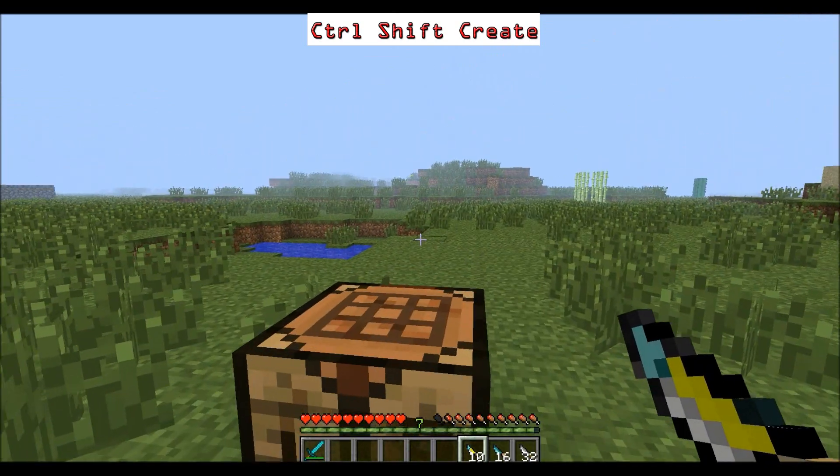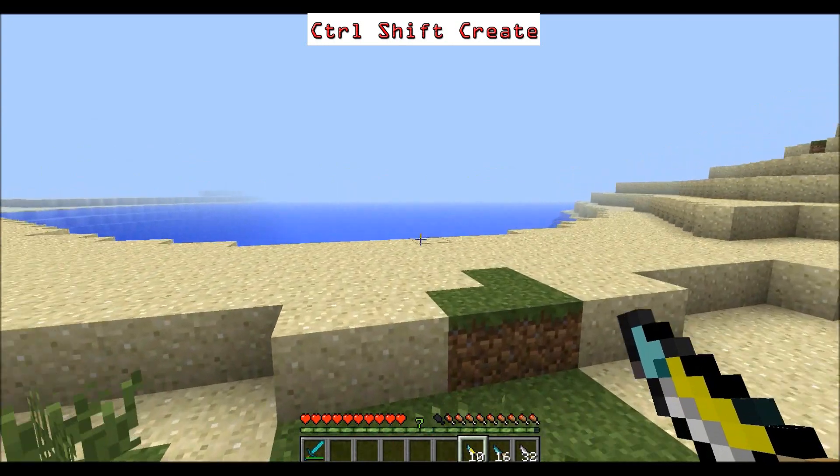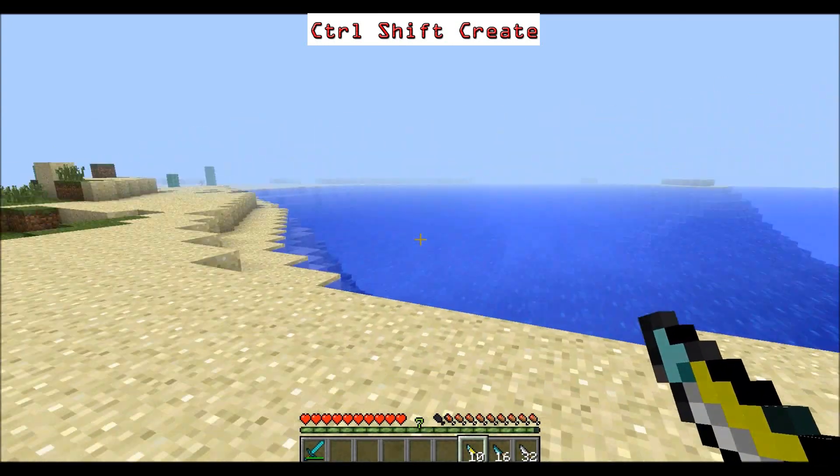To make 10 infinity knives you've actually got to have 10 diamond blocks — that's 90 diamonds. And nobody has 90 diamonds, do they? I've never had 90 diamonds in my inventory, except when I cheated with an x-ray texture pack.